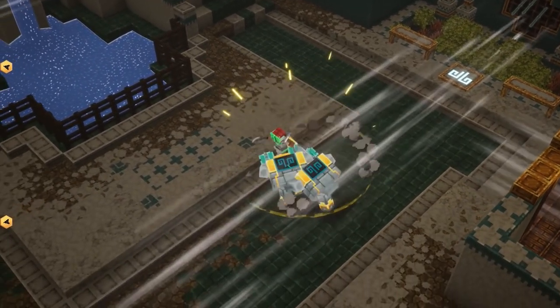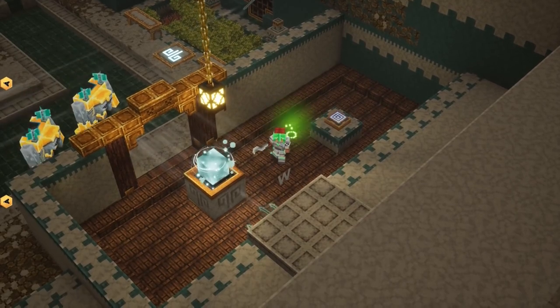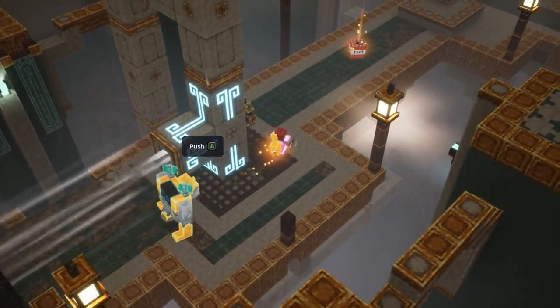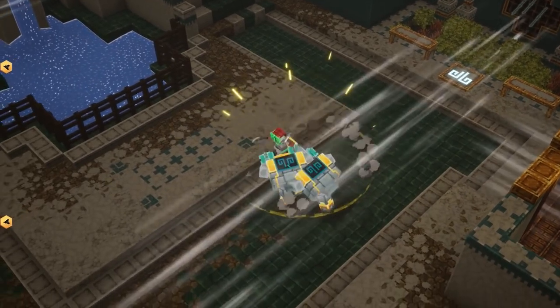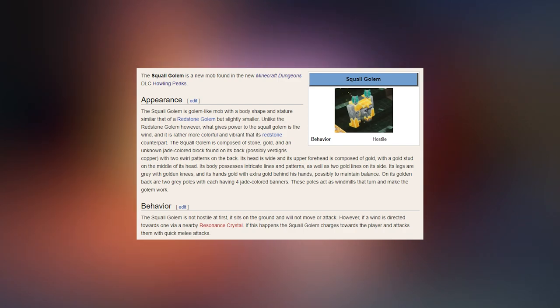Then we have the Squall Golem, which is a faster variant of the Redstone Golem, activated when the wind hits its turbines. I think it's a shame they didn't call these guys Clockwork Golems because I think that would have been the perfect name — Clockwork would have sounded so epic, but Squall Golem is fine. I think it would be very awesome if we could get our own Squall Golems using golem kits, like the ones we saw dropping as artifacts on the mainland — just a Squall Golem kit. These guys run very fast and would be a very nice addition to your loadout.